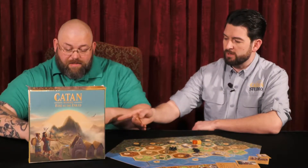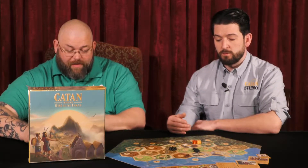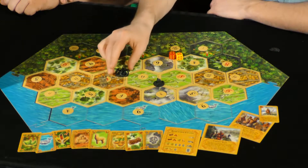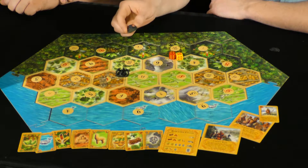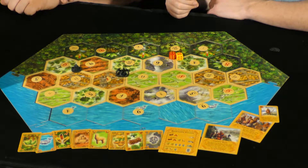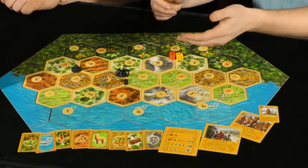Once you hit a victory point threshold — in the first era it's four victory points — you immediately remove all of your roads from the board. Any settlements you have on the board you cover in a vine piece. Then you choose an open area of the board, respecting the distance rule of Catan, to place a new settlement where you will begin the next era from. You'll do that an additional time, and when you hit the third victory point threshold, you have won the game and ushered in the Incan Empire.